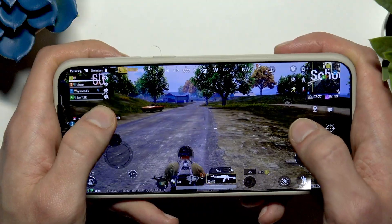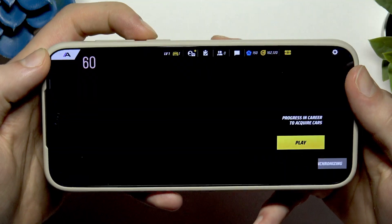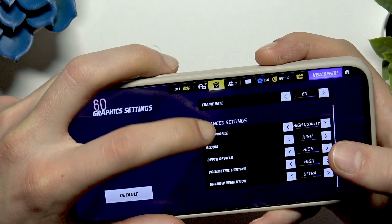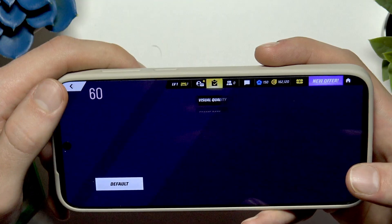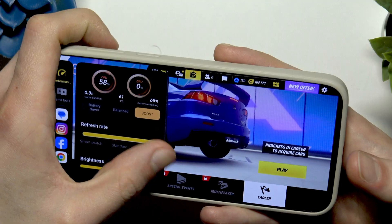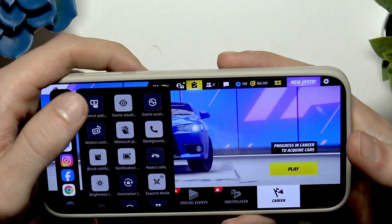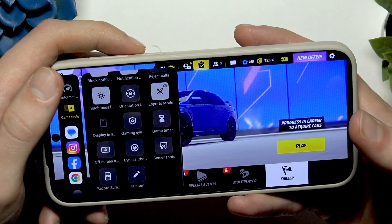I think it's time to switch to Asphalt Legends. Let me show you the graphics settings in this game — let's go to Settings, Game Settings, Graphics Settings. Here we have custom visual quality; frame rate is set at 60, and base profile is High Quality with everything set to High or Ultra where available. Now let's also change some performance settings by increasing the refresh rate and enabling Boost.